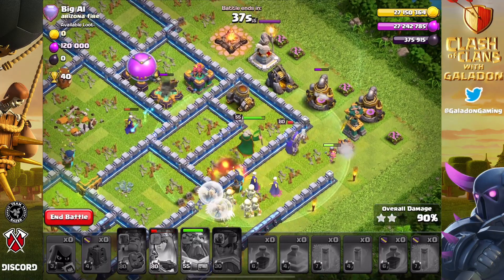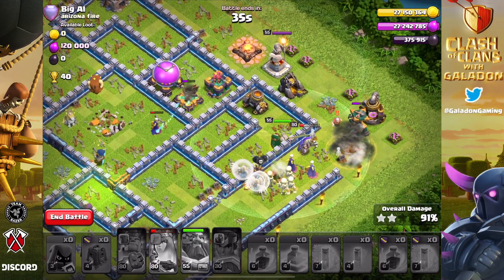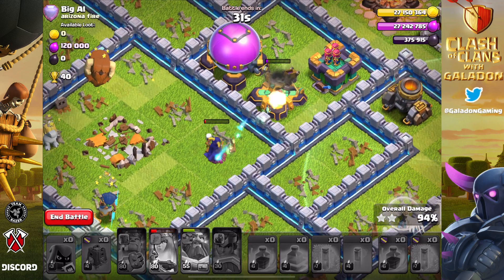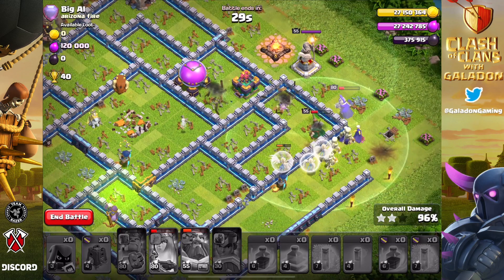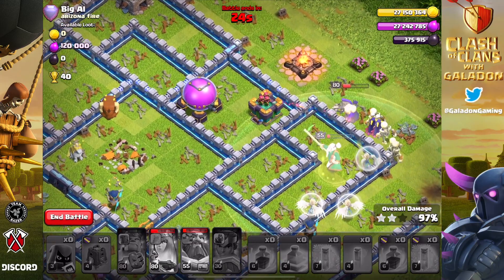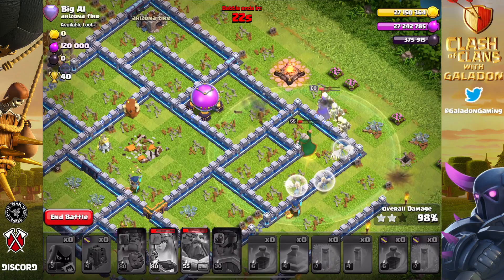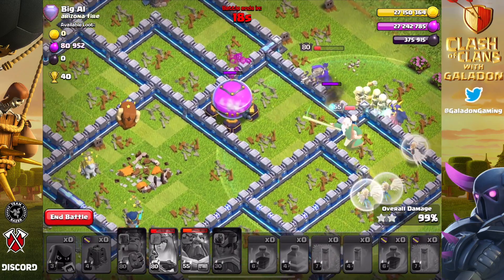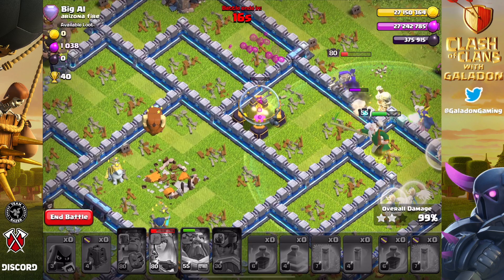Somehow we managed to have enough time — notice the Super Witch going ham against the Expo, and the last shot from the Super Witch takes out the Expo. That may have made the difference as we were short on time but still had a ton of units and Big Boys left. The Archer Queen rolls in and takes out the final building, picking up the 40-trophy three star.